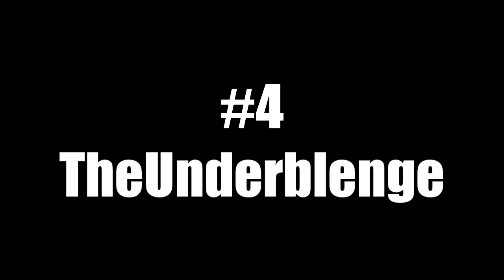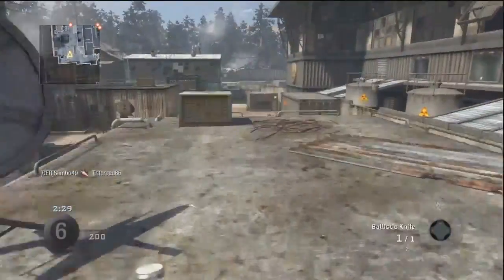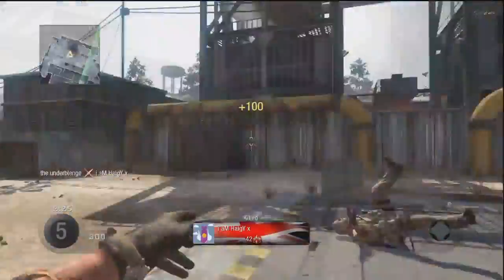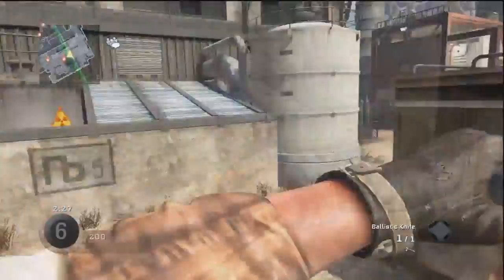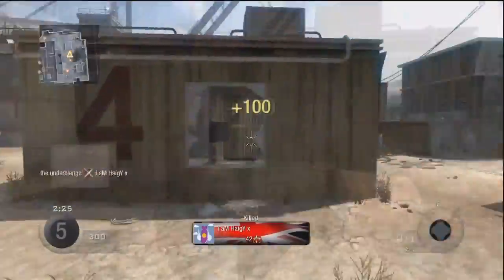At number 4, we have the Underbludge, also playing some sticks and stones on Radiation. Climbs out the ladder, takes out his trusty ballistic knife, jumps in the air, does a whole bunch of spins. Without breaking stride, gets two kills. That was graceful. Let's look at the theater mode — super sexy slow motion replay. I didn't even notice that he knifed in midair. That's why theater mode is handy.